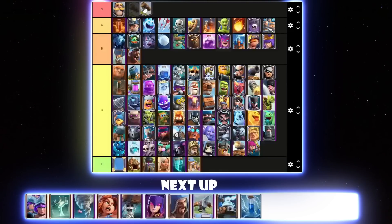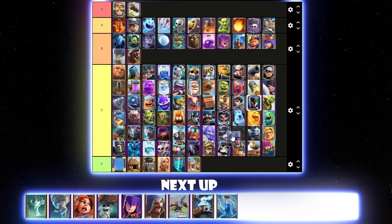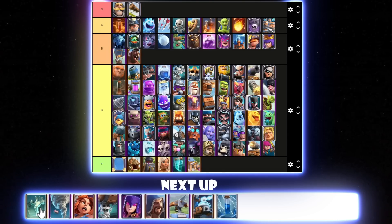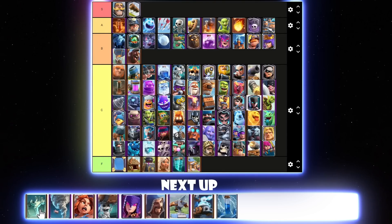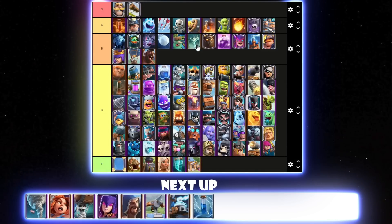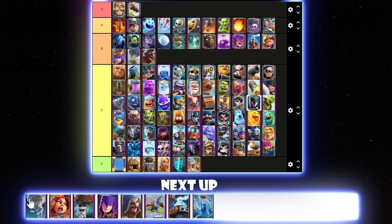Three Musketeers — they weren't really used at all last season. Sometimes Three Musketeers make a comeback here and there but they almost always fall off pretty soon after. I'll put it below Mega Knight in C tier. Tombstone was quite good last season, mainly in Graveyard and some Lava Hound decks. I'll let it go above Lava Hound in B tier.